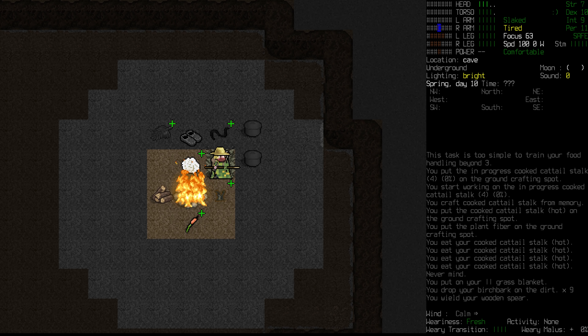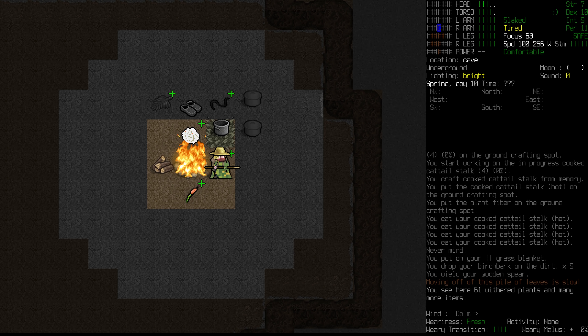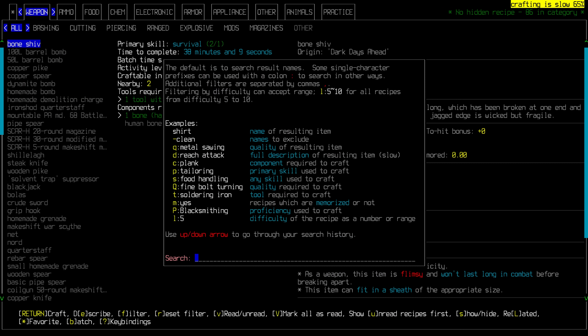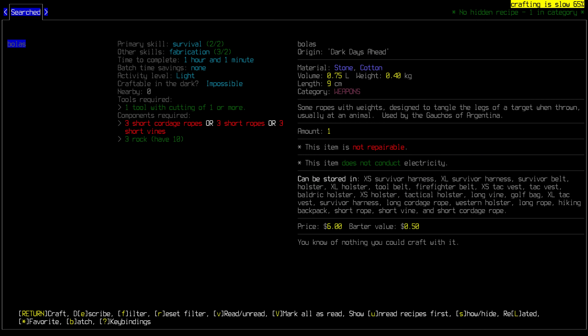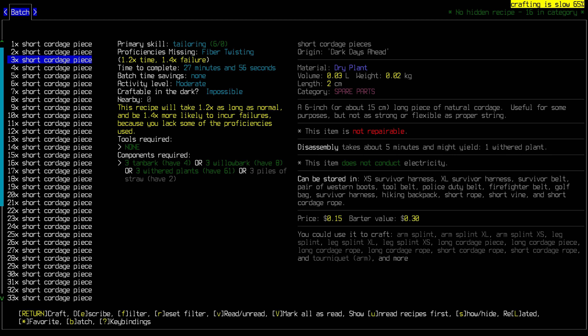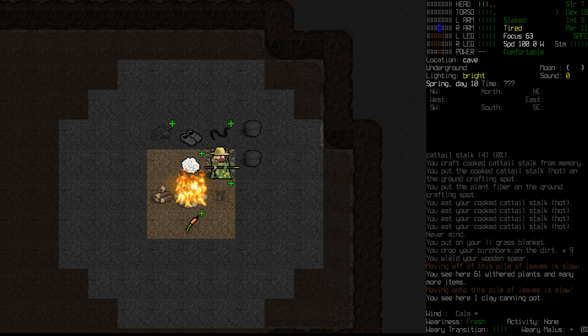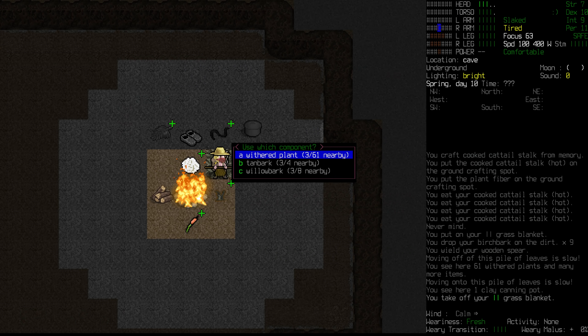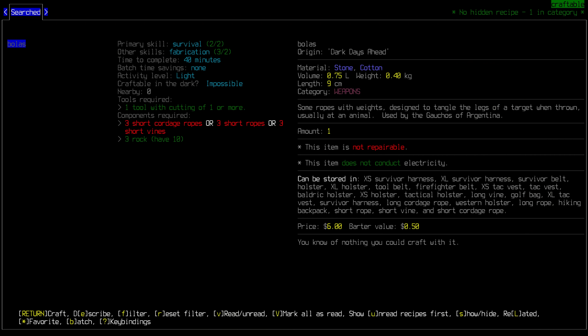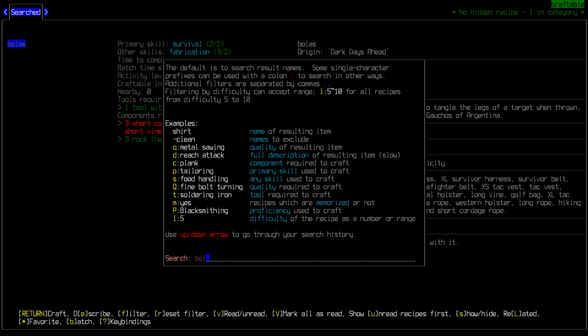We're very hungry and could do with something to drink, but first let's check the time of day. It's just before midday, around 11 o'clock on day 10. Before we craft, we need to take off the blanket because it's slowing us down a lot. With it off, our hands are no longer encumbered — that would have slowed crafting significantly. Crafting is at 90%, which is better than it would have been.